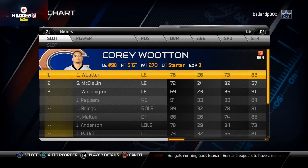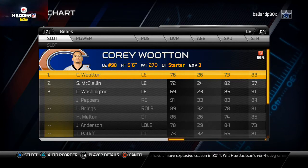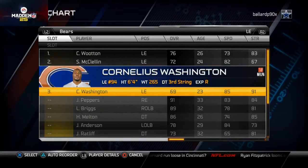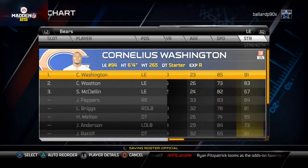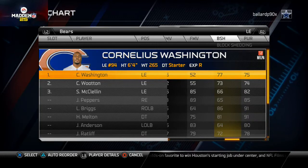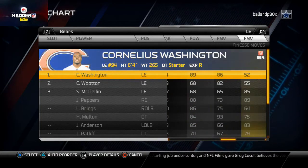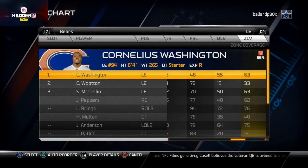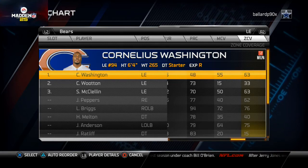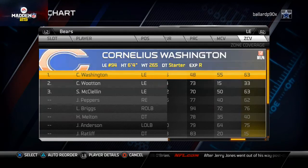On defense we're running the 3-3-5. I like to have bigger, stronger guys on the line and the fastest, scrappiest linebackers. What I like to do is take Cornelius Washington and move him up to the number one left end spot. I really like this guy — his block shed is only 77 but his hit power is really good, his pass rushing ability is really good, and his zone coverage is even really good. I put him at left end because most of my blitzes are going to be coming off the left edge.